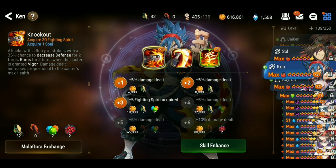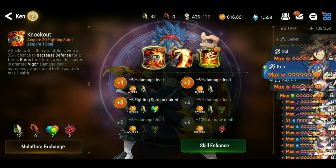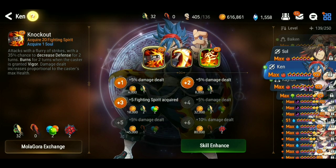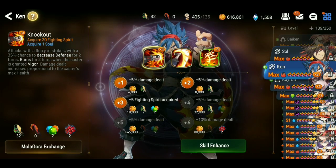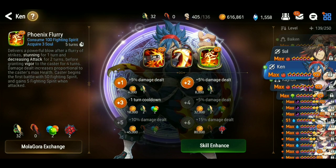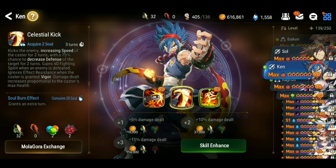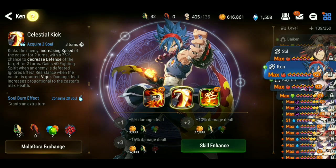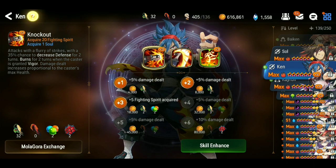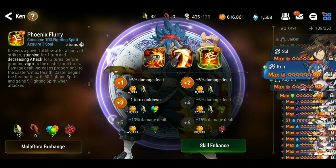I know I lack gear since I don't really farm on this account, so I have to make up for that with Molagora — I make sure I put it in places where it has a lot of value. For priority, if you're going to take a unit all the way to plus 15 — like Firekin, for example — his S3 does a lot of damage but he doesn't use it that often. He always opens with his S2, so it's great to get that plus 3 on S2, then max the S1 first since he's going to use that more consistently.